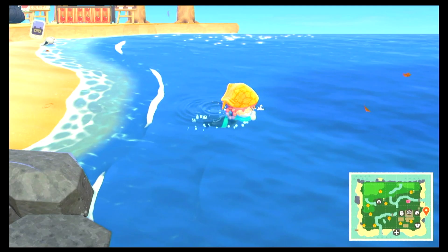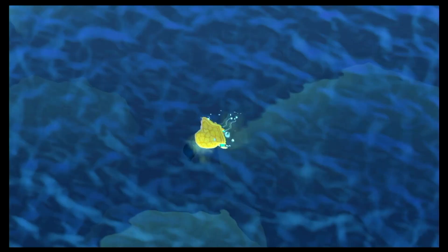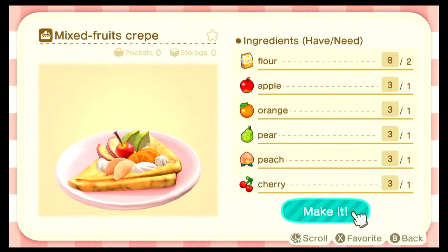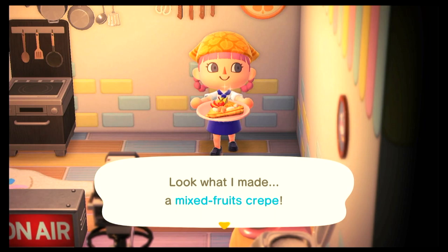Now here's the part where I struggled, but I swear I really tried for like two minutes. I was foraging for some seaweed to use for the seaweed soup recipe. I really could not find any seaweed, but I did find an octopus that I'm planning to give to one of my octopus villagers because I want to see their reaction. Now finishing up with the fruit recipes.